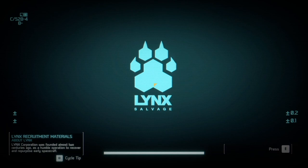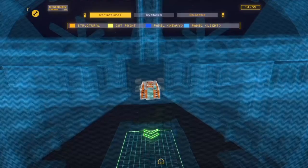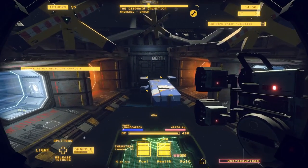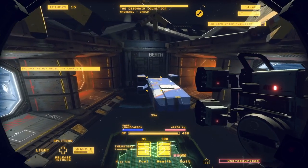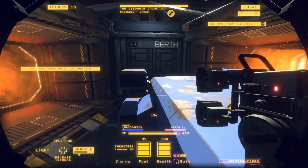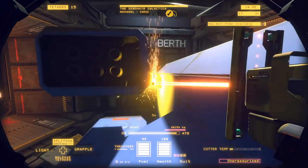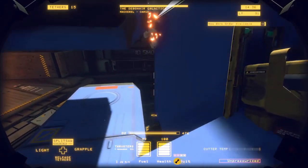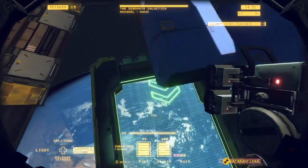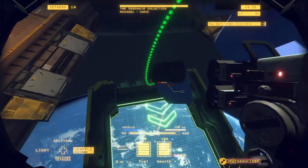So again, this is where you want to cut it up in one day. Step one: find the airlock. Airlock's on the right, so we're going to go left to right because you want to get the nacelles first. Tether to the ship and right-click to wheel yourself in. We're going to go after the nacelles first.